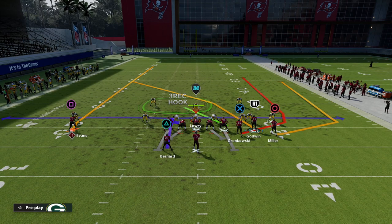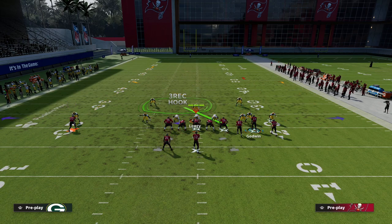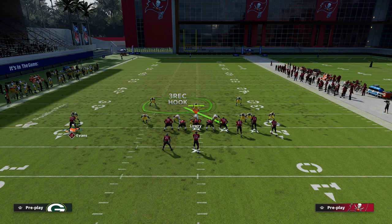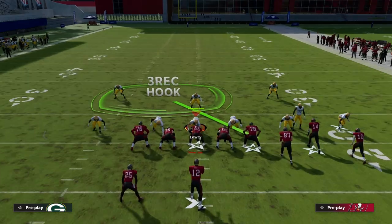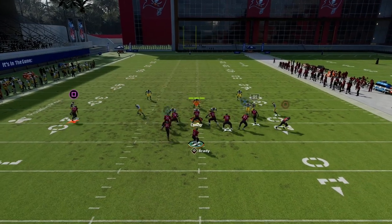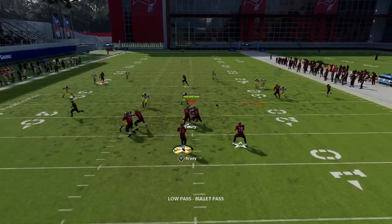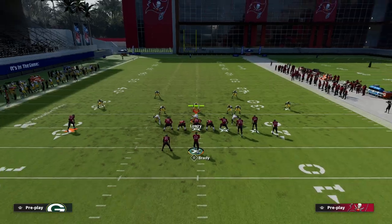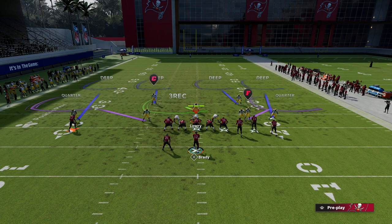Running the bunch to the short side also gives more room for the crosser to get over the top of a 30-yard cloud flat, and it gives more space for your running back out route to be effective. We're just going to put the running back on an out route — you can put him on a wheel but I prefer the out route. My first read is the tight end; if I can throw that tight end, I will every single time.